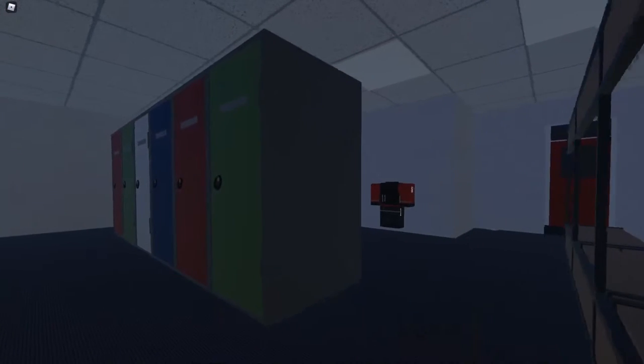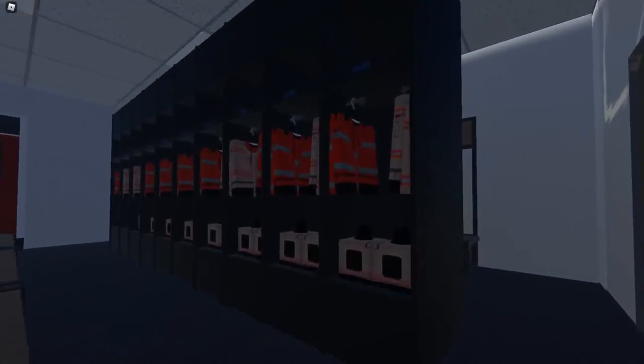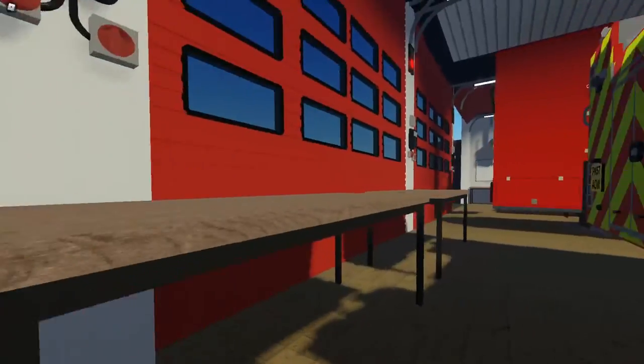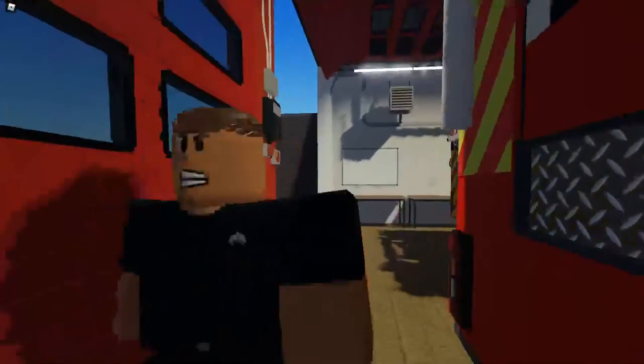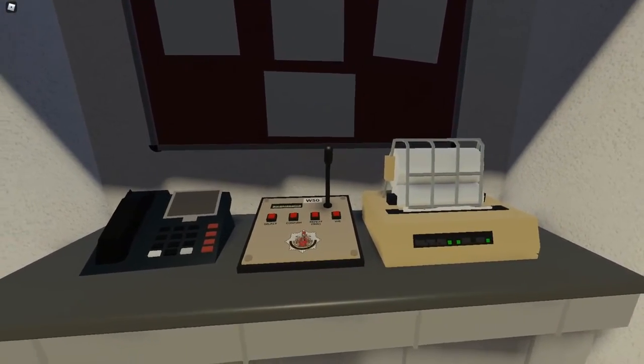Coming through here, we've just got our lockers — water kit, helmets, and different personal lockers. And obviously we've got our PPE here which comes through the base. We've got our console, so we usually receive medical calls and any fire control calls on here.